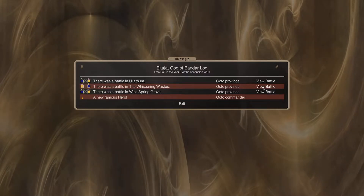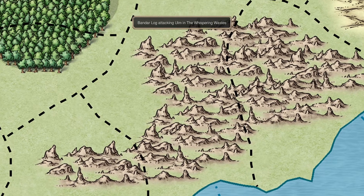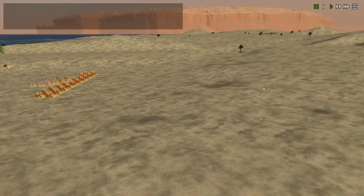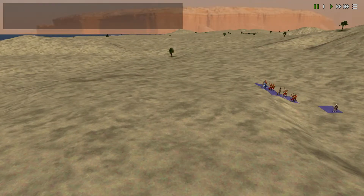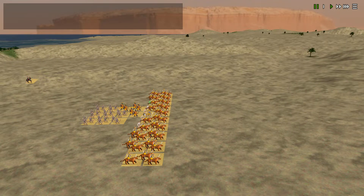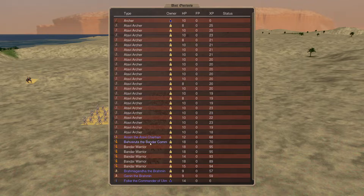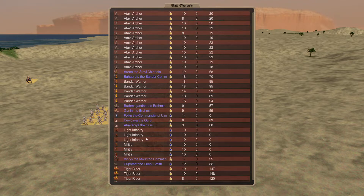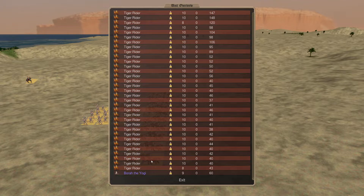The Whispering Wastes - we had a battle now. That's us coming down from the north and taking them out. We will definitely do that. We have our Yogis back here - Brahmins and Gurus, and one Yogi.